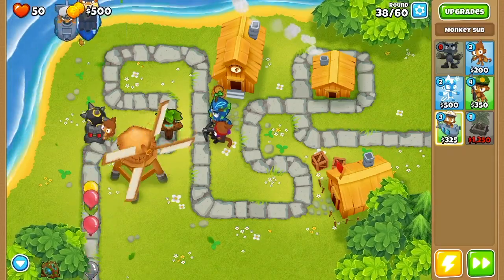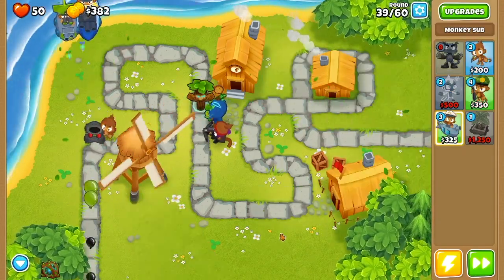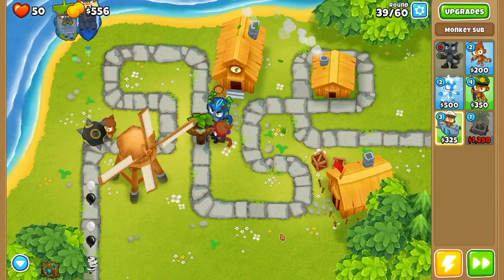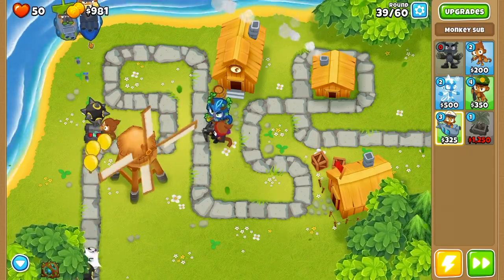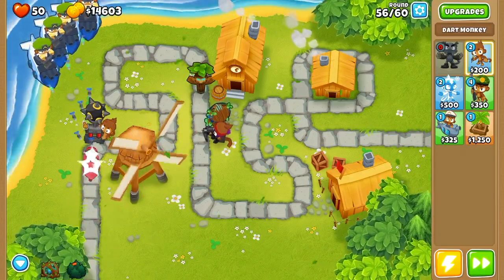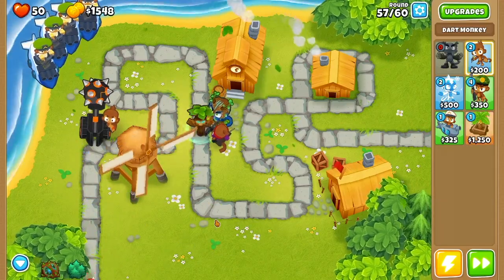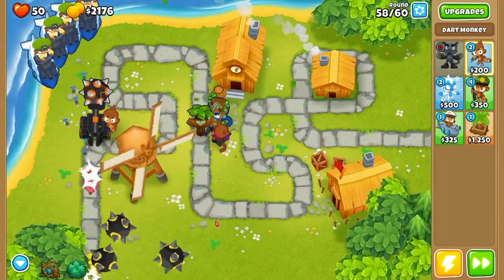Now that we have a 2-0-4 sub, we are going to place down three more subs and get them all to 2-0-4s, but keep building them one at a time so you'll have the easiest time beating this map. Here is where I placed all the subs, and now we are saving up to upgrade our dart monkey into a 5-0-2 ultra juggernaut. After this upgrade we can just coast through the end of the run.